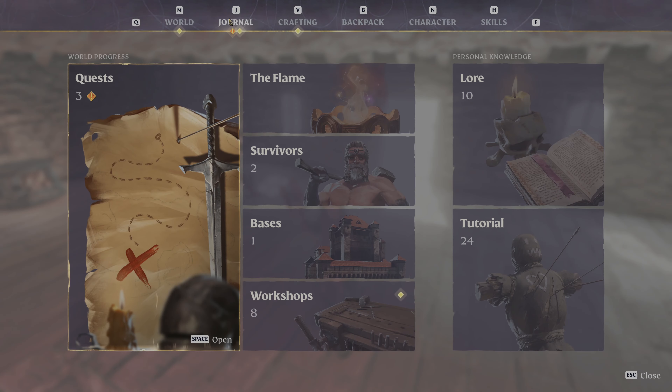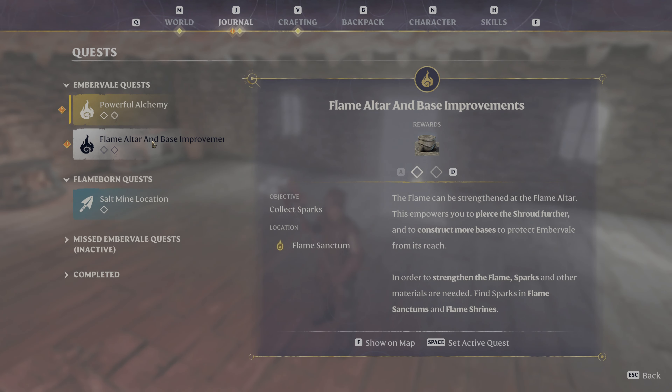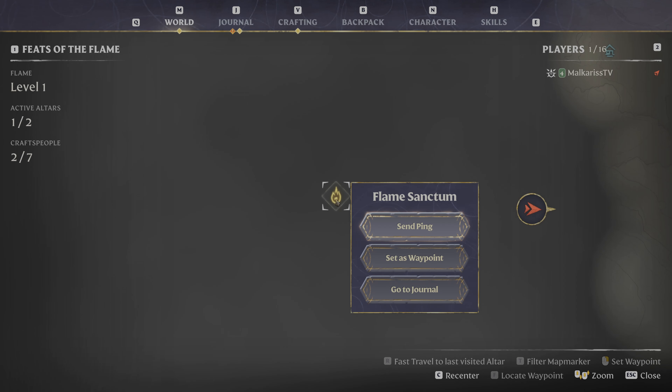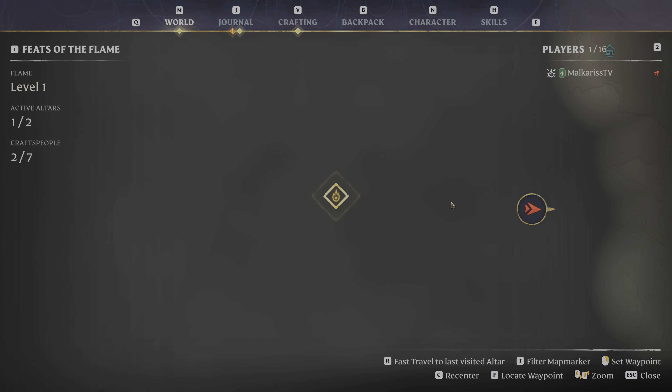For now, what are we going to do next? We did the tomb. The other thing we could work on is this flame sanctum - the flame can be strengthened at the flame altar, you can pierce the shroud further, and construct more bases. Sparks and other materials are needed. Find sparks in flame sanctums and flame shrines - set active, show on map. We are headed right there.